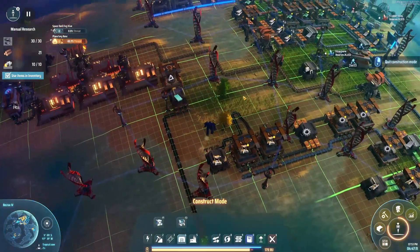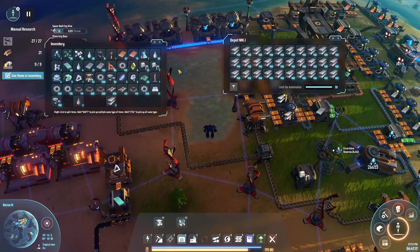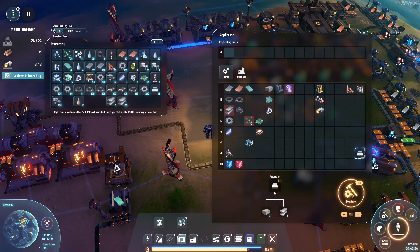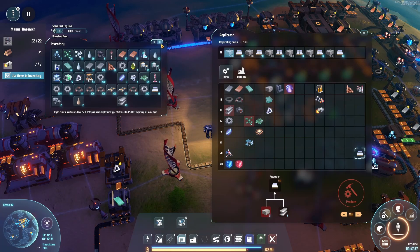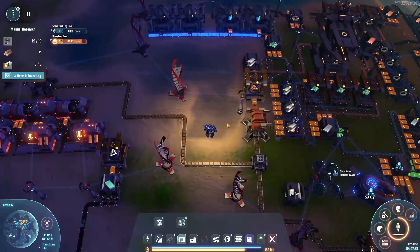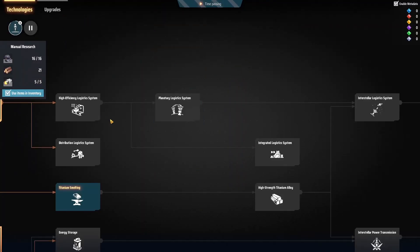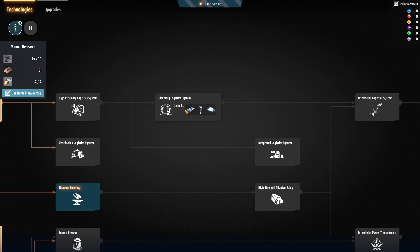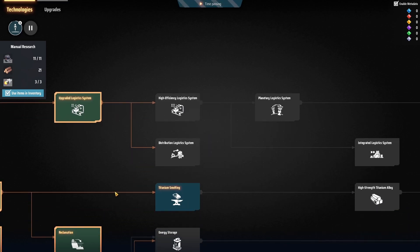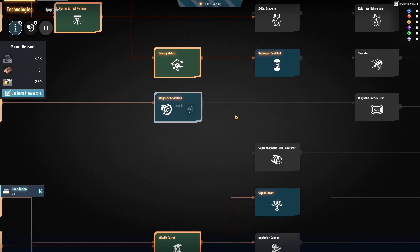Coming back over here I needed some of these. Floors — let's get all of that built. That feels like something I should be automating, but this is where I really want to get to — logistics 2. If we come back over here, planetary logistics is there. What do I need to get first? I need this, and that requires magnetic levitation.